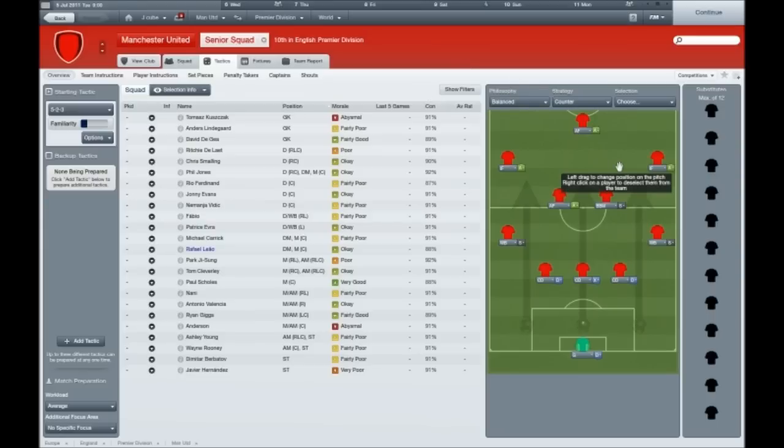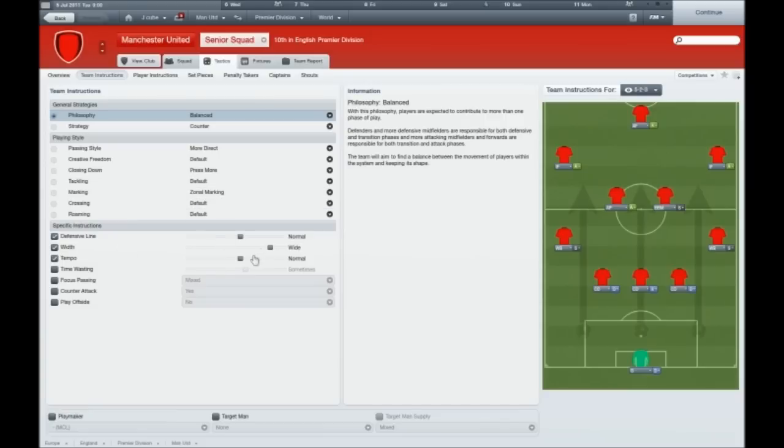I didn't use this tactic as much just because it's not as exciting as the other one, and I think you score more with the 4-3-3. But if you want to use this tactic when you're winning 2-0 in a game, just put this on — you probably won't concede as much. That's probably a good idea to use it for. If you're expected to lose quite heavily, go defensive; if you're only just expected not to win, go counter, because that way you'll attack a little bit more.